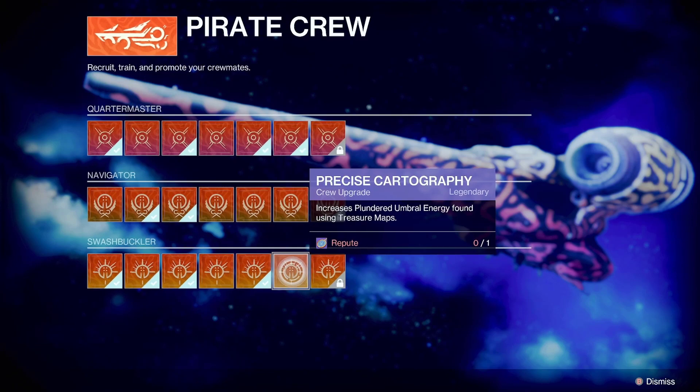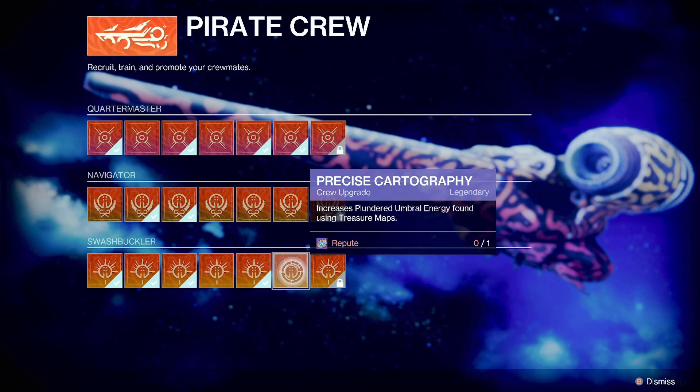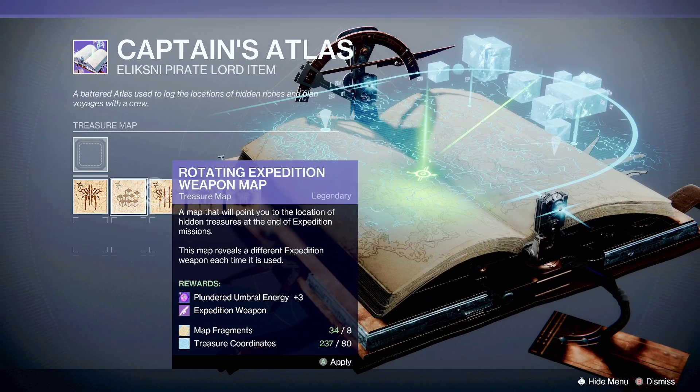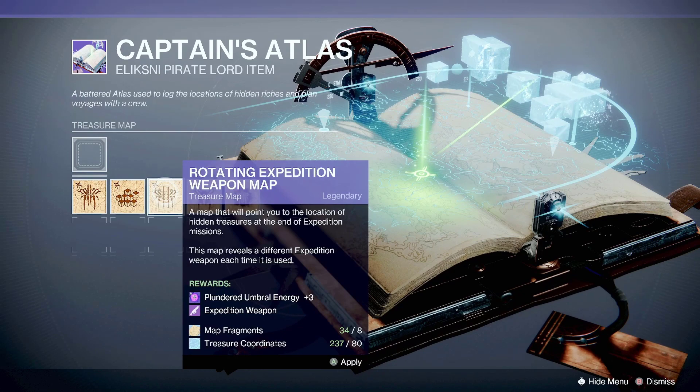Another reason this one might be a very good idea — if you're looking for a red border weapon, you can choose this one. When you go to the map and pick the one that gives you a weapon, you're guaranteed to get a weapon, even though you don't know if it'll be a red border or which specific weapon. With precise cartography, it doesn't matter which map you choose — you still get a flat buff, meaning extra plundered umbral energy, but you just don't know if you'll get four or five. Overall it is still a very good option between the two.